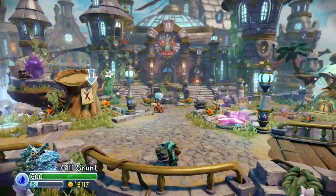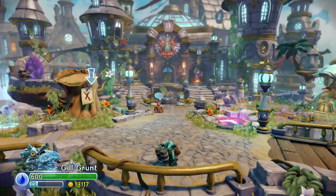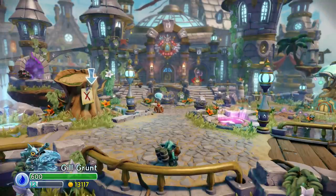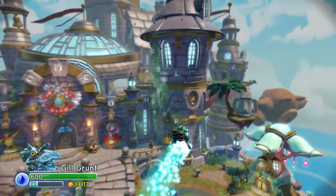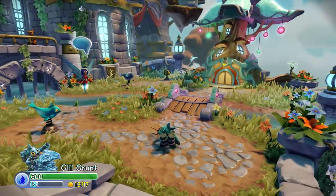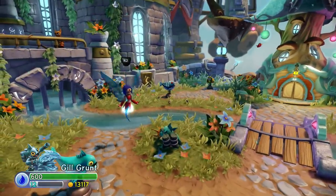Here we go with another unrequested pack guide - I decided to do this on my own because it was pretty cool and I had to show it. Look at this: it's Tidal Wave Gilgrunt, but it's Series 4. He's fully upgraded, that's the best part.